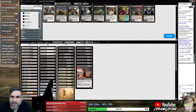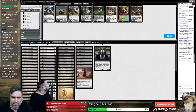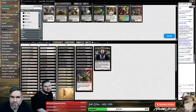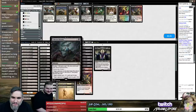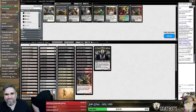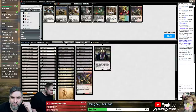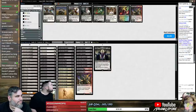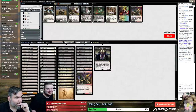Without the Lilianas, we can probably take out another Bloodghast, add a Kalitas, add one Fragmentize. That's my brother Kalitas — we grew up on a farm together. No, you didn't. Yeah, we did. This deck might have Jace in it that we're playing against. How you doing, man? You doing good? You doing weird? God, you're so weird.